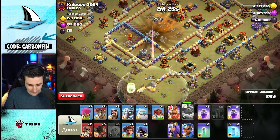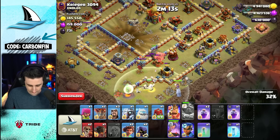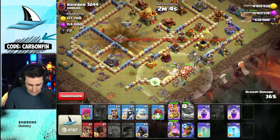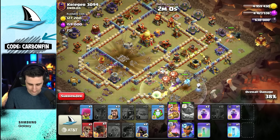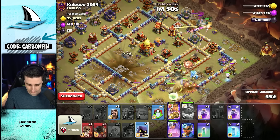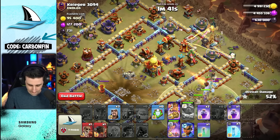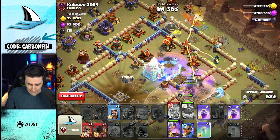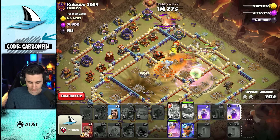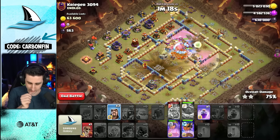Drop the Queen so we don't waste any time. Wall Break, get the King, Siege Barracks, some Root Riders, a couple regular Balloons right through here. They're going to path that way. Drop an Archer here, drop a Headhunter onto the enemy RC. King ability will pretty much go off — trying to Freeze this stuff. King's ability goes off, make you invisible. Drop a Rocket Loon into the core to pull some Seeking Air Mines. Drop a Rage, drop an RC — probably don't even need the RC, to be honest.